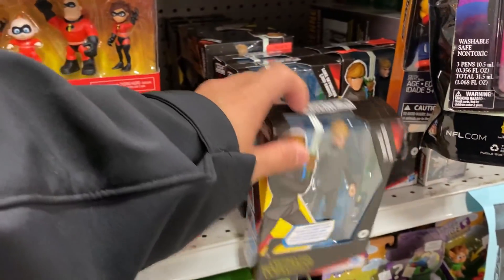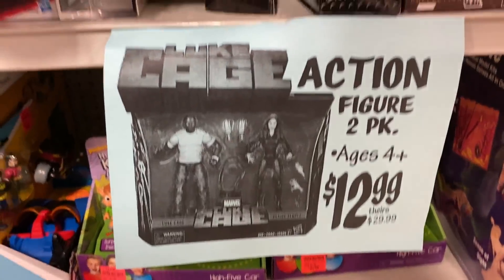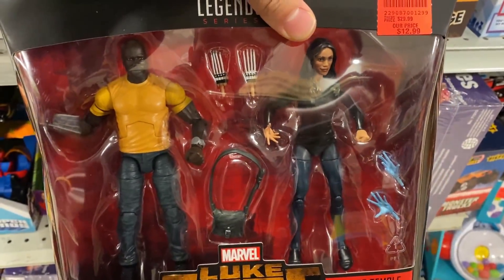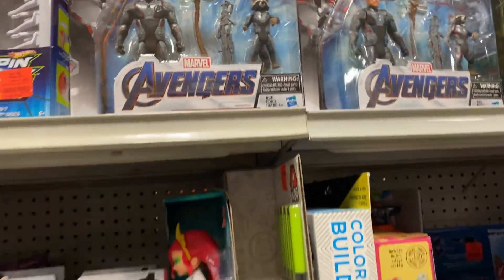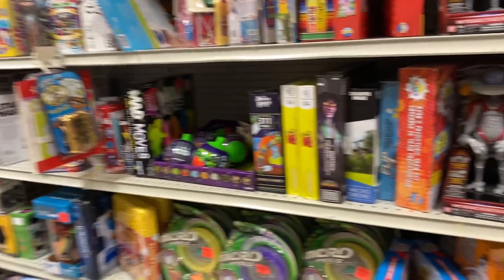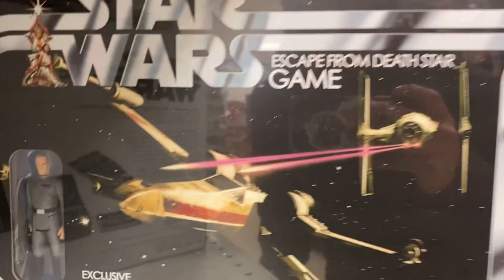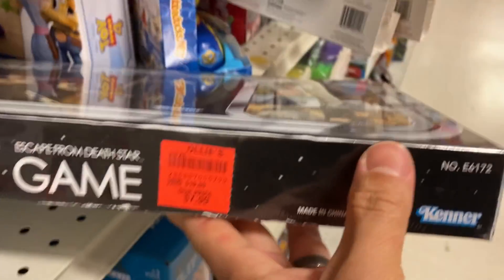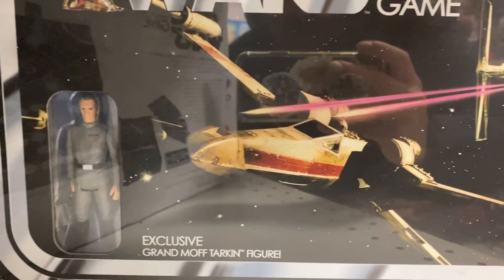Hey, remember these guys? 5.99! Here's the sign for it, and there's another one. This one looks better. On the other side they got the basic figures - remember these guys, those basics right there. I don't know what Light Seekers are but they're all over the place. Check that out - they have the board game with the Tarkin vintage figure. 7.99! For anyone that collects the vintage collection.